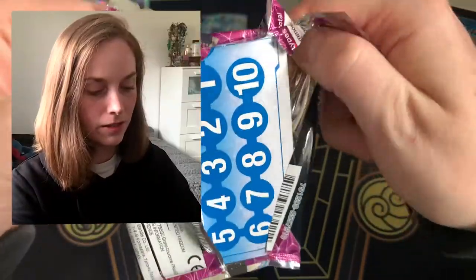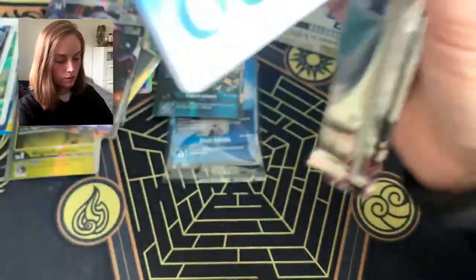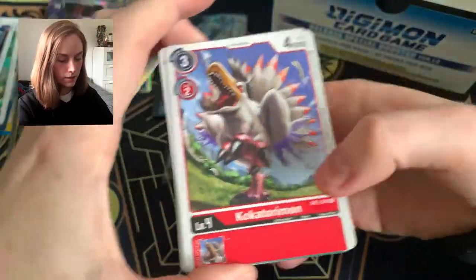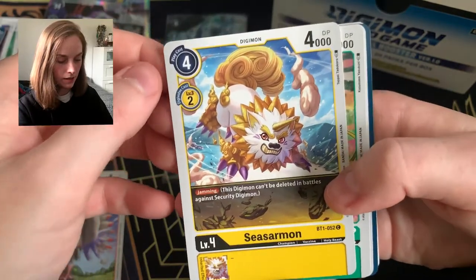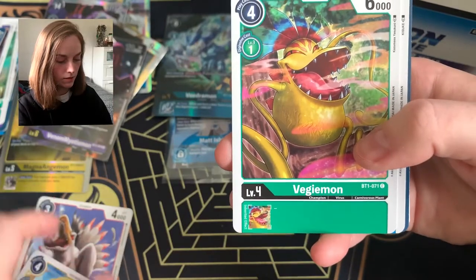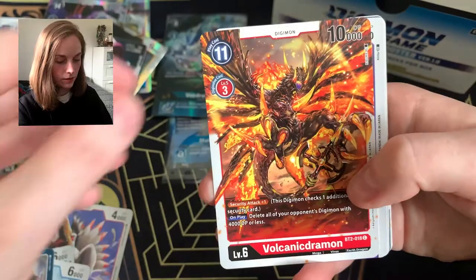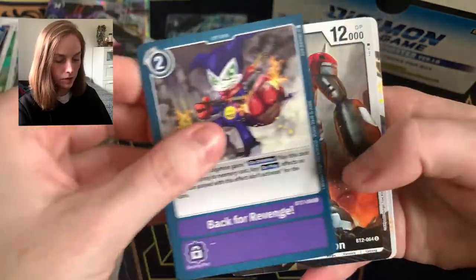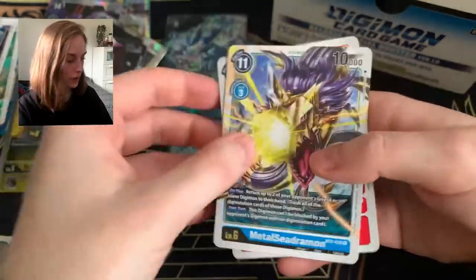That was a powerful opening — good lord, I surprised myself. Vegemon, Gorillamon, Great Tornado, Volcano, Patamon, Back for Revenge, Hi-Andromon, MetalSeadramon and Tai. Very nice. Are we down to our last pack? Wow, okay — so this pack then, unless I've lost my mind, is like guaranteed to have an alt art or a secret rare.